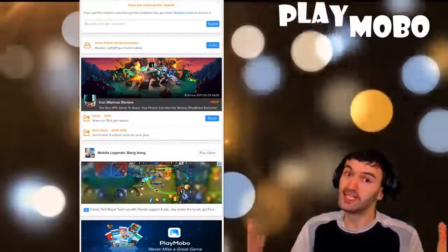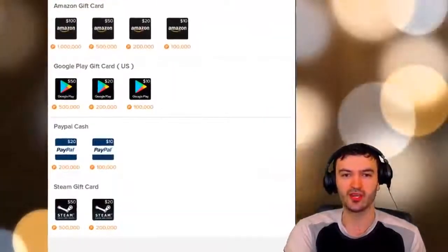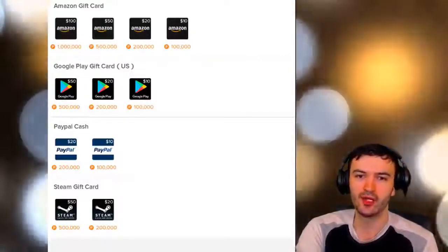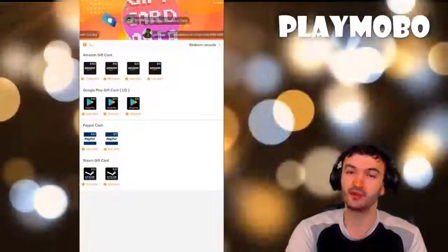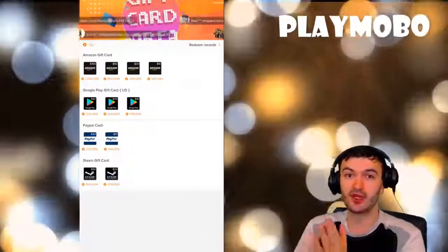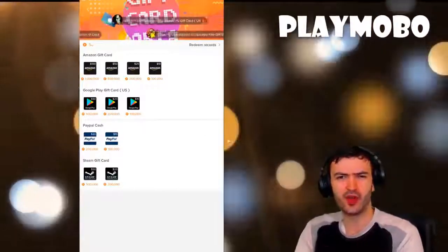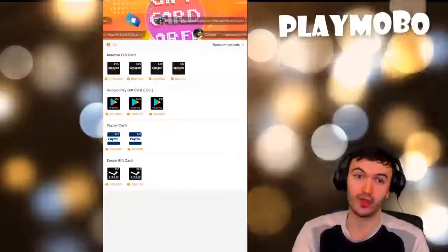Let's take a look at the gift card options. You have your Amazon cards — these are your PlayMoba coins that you can exchange for rewards. There are $20, $30, $40, $50, and $100 options. There's also a Google Play gift card available. The coins add up over time, so you can definitely rack them up. This is a great option if you can't really afford to play some games, since a lot of these games get expensive. Work your way up, earn your points, and spend your coins on whatever game you like.